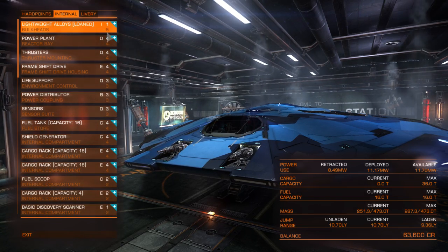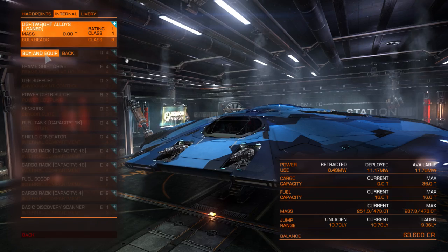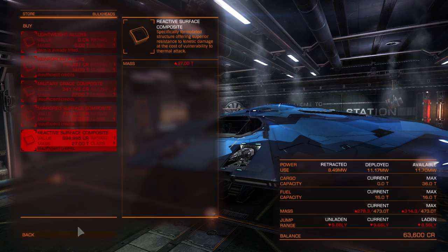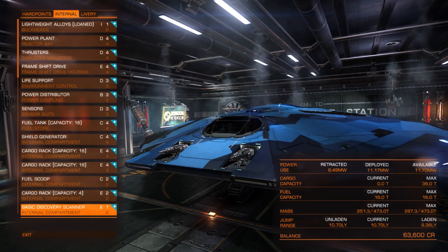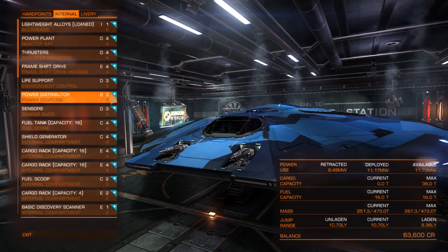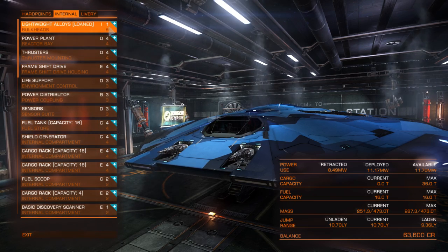For bulkheads, I can put in a class 8 bulkhead. This place is only selling class 1 stuff, but it's a big equipment space. That one's class 4 and so on. The number in white is what I currently have equipped.